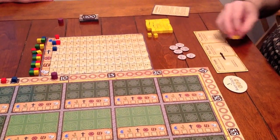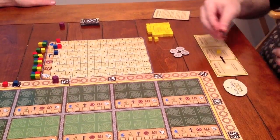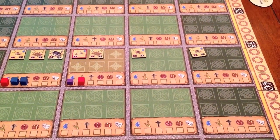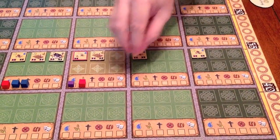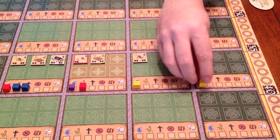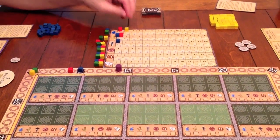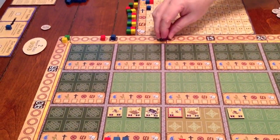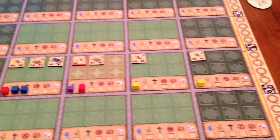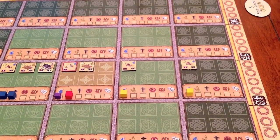Now it's Manny's turn, and he spends two gold to build two wells. He places them in two different districts. Since he places buildings one at a time, he can place the second one pretty far away from the center. He places his service markers in each district and advances two spaces on the water track on the king's bonus chart. The city scores two points, and Manny scores four points — two points for the buildings themselves and two for breaking ground in two districts, each with a single service at the end of the turn.